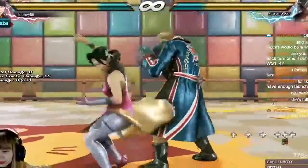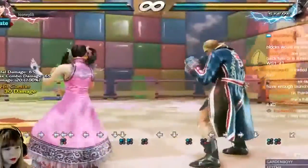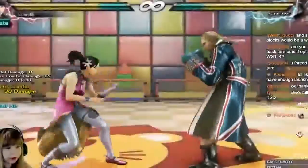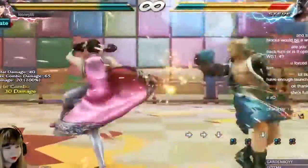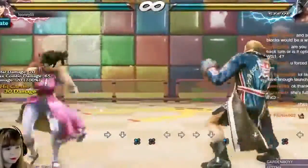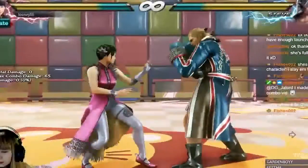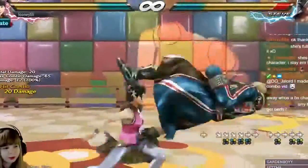Answering a question: yes, you are forced into back turn stance after wall standing 4. This also might be slightly hit confirmable, but the window for hit confirm seems way too small — I'll have to play around with this more. Did she get nerfs? Nope, she did not get any nerfs. Only buffs.